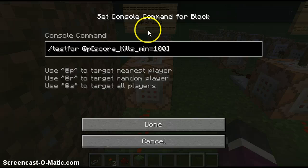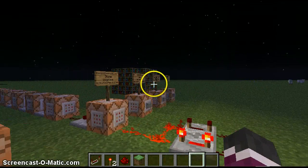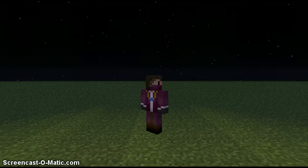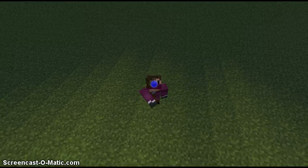If I put one kill I'd get diamond straight away, but I put it as 100. That's how you do this. Hope you guys have enjoyed — I'll see you later. Bye.